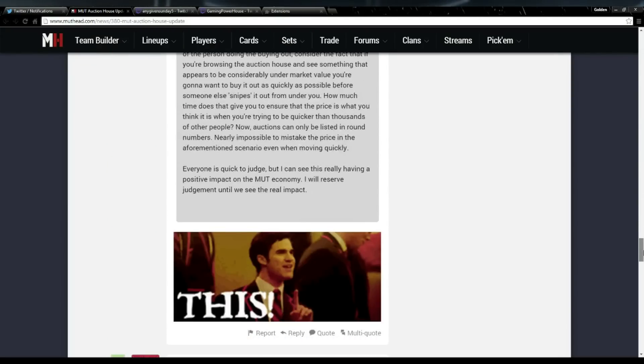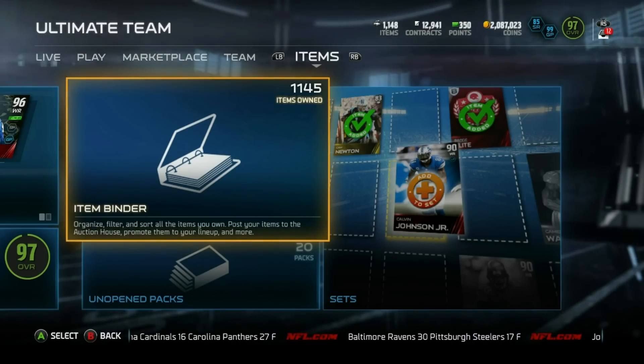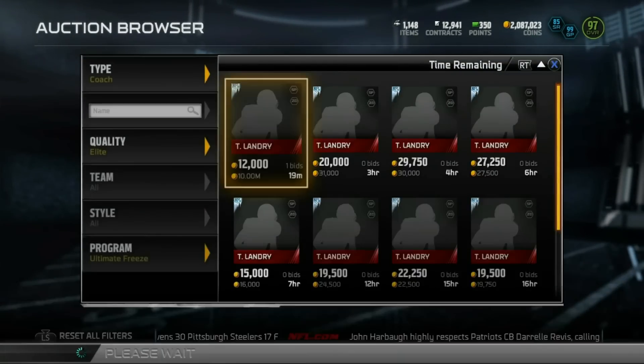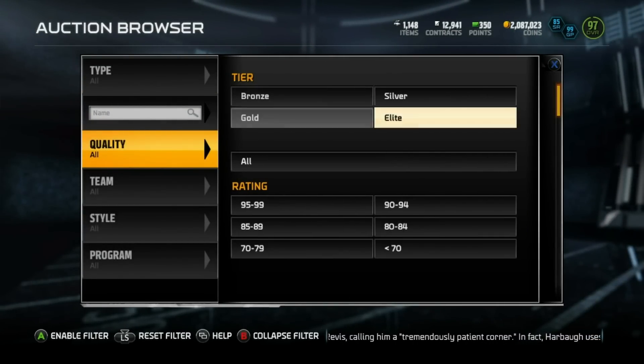I personally disagree with it. This link will be in the description. Let me go ahead and go straight to the game console and show you. I had my Landry up — I don't think I sold them yet but I'm trying to sell them. Let's go to 95 to 99, let's go to the Lions.